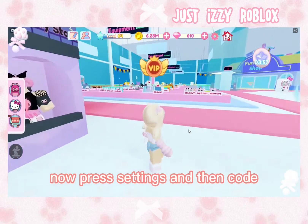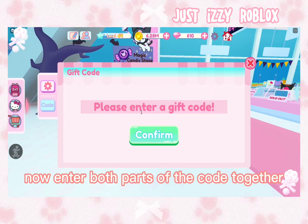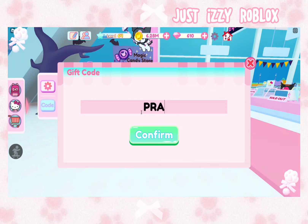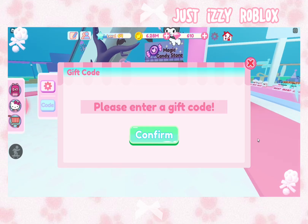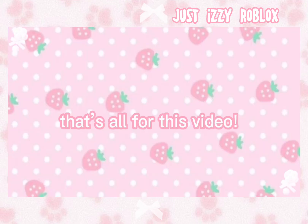Now press settings and then code. Enter both parts of the code together. It gives gacha tickets, which is so helpful. That's all for this video.